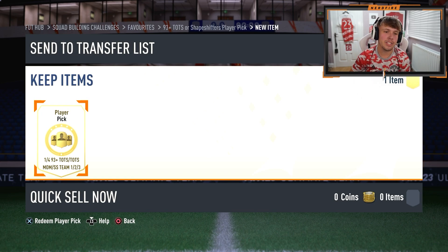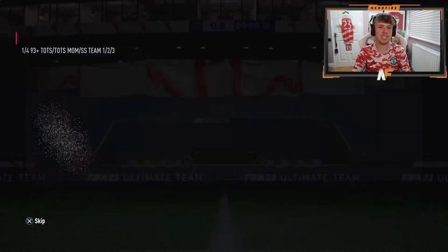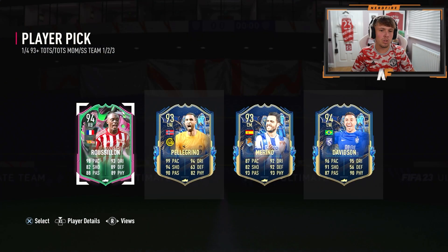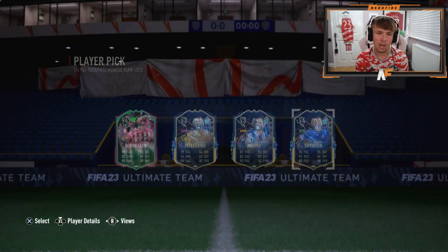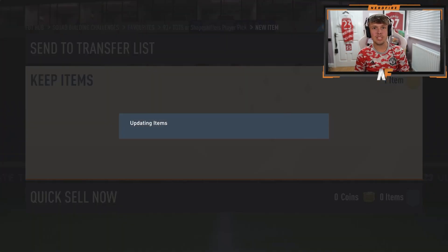I'm going to straight up open my player pick today. I usually do a little flag reveal, but I can't be bothered — I just want to open it. My last two of these have been pretty bad. What do we get? No, that's terrible. That's absolutely horrific. I mean, I'll just go Russel. I'm never going to use him, but he's joint highest rated, and there's more of a chance of me using him than Davidson. So we'll go Russel and let's get into some of the 83 times 25s and more of these player picks.